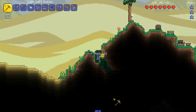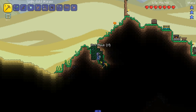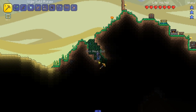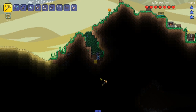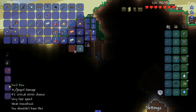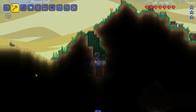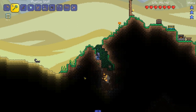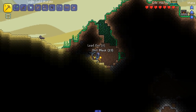Holy shit. These are like some powerful hiccups — they're hurting my chest when I go. Okay, let's go down here. See if we can find anything. I feel like this should have lead somewhere at all. Oh, here we go. There's some stuff on the wall. I think this is lead. I hope that's lead. Yeah, that's lead. Look at that. Nice and easy.